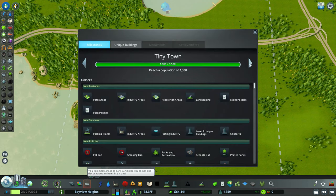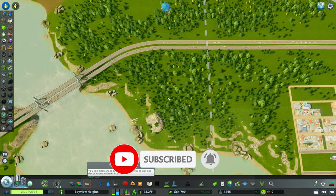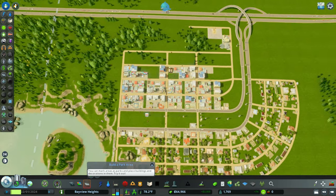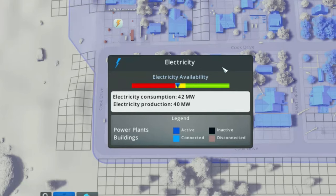Welcome back to Bayview Heights. In our last video, we got up to a tiny town. For this video, we want to get to a boomtown. The reason behind that is Frank Sinclair wants to expand our city out to this tile, so we need mayor Ryan Fitzpatrick to eventually buy that tile so we can expand.